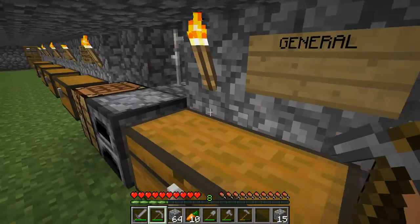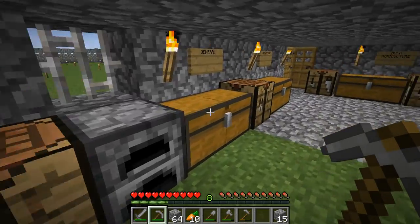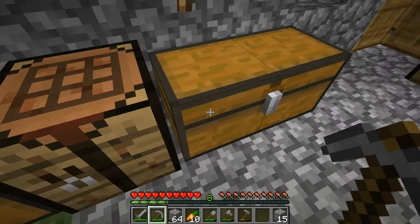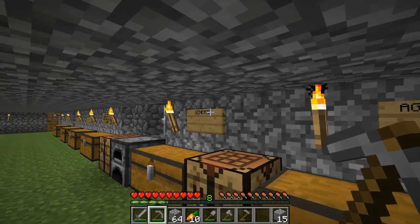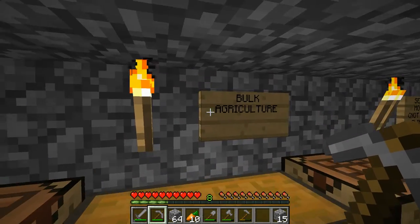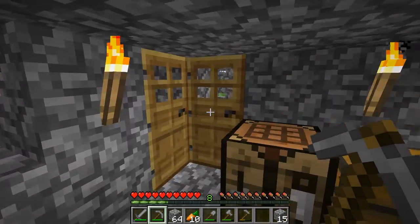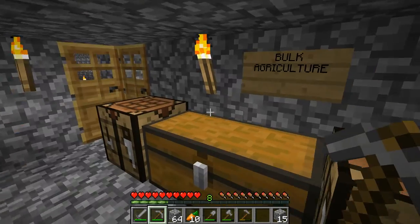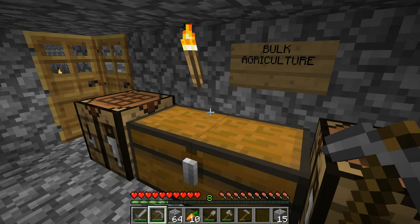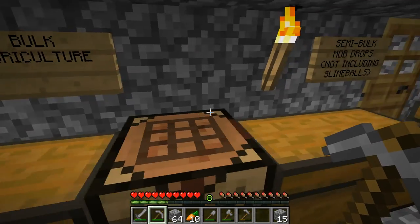This is just my general chest. This is my main base of operations — this is where I'm usually at. Agriculture is right next to the general chest, because agriculture is very important. This also includes food. This is bulk agriculture — for when I get some automatic farms I'll be able to get a lot of agricultural supplies at once, such as carrots, wheat, bread, or something like that.